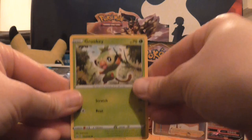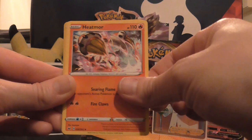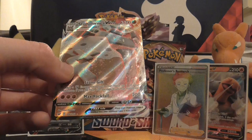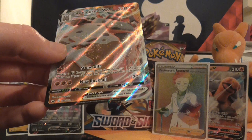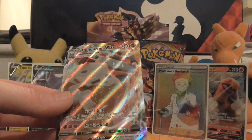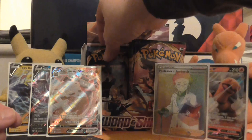So we've got Grookey, Cufant, Baltoy, Chinchou, Sizzlipede, Lightning Energy, Heatmor, Galarian Stunfisk, Hyper Potion, reverse holo of Team Yell Grunt, and the rare in the pack is Stonjourner VMAX — card 116 out of 202. Maybe it's not the full art, but it's the VMAX which is super cool. I actually pulled the Stonjourner V from one of my packs after the pre-release, so I've got both of those now. We're sitting at five ultra rares and we've still got a lot of this box left to open — I think this is actually a really good box.